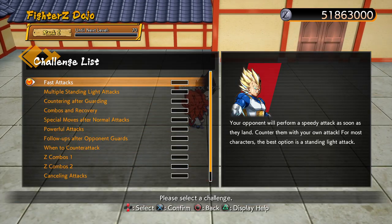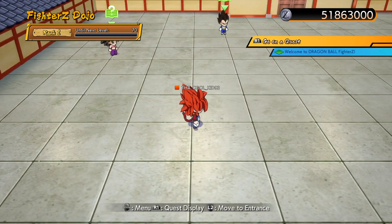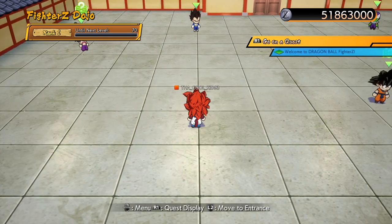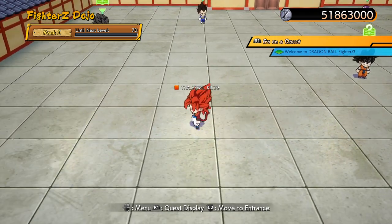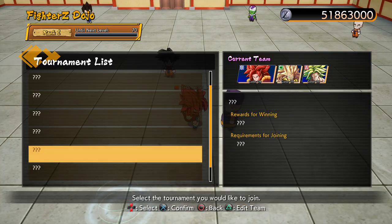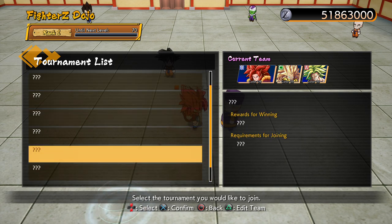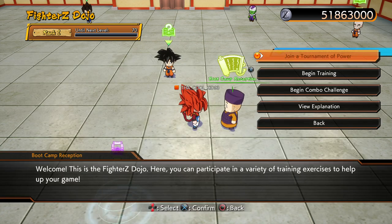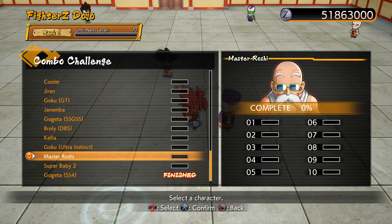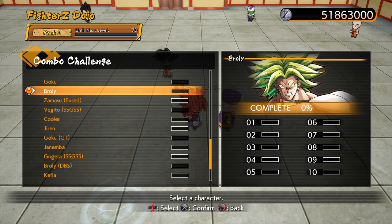The way it works is the more you complete these challenges, the more people start to come in. As y'all can see I'm rank one. And then they've got this little Tournament of Power thing — I guess that also helps to unlock more people to be in your dojo. And combo challenge — I didn't really like it that much, but you can give it a try just to kind of get your feet wet with characters.